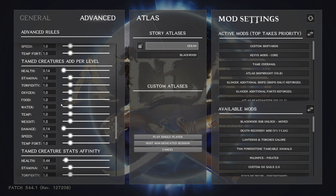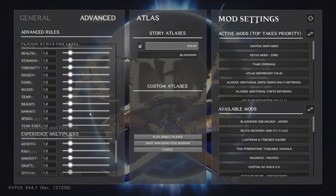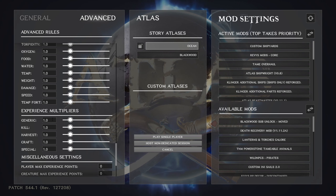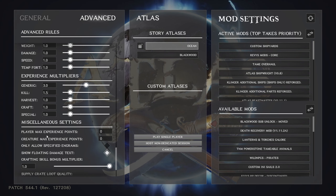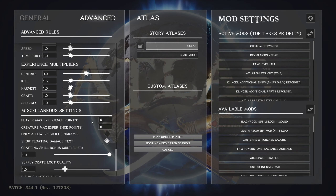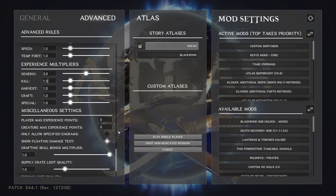Creature stats per level and tame creature stats per level — I leave all this alone; the other changes we've made already impact that. For experience modifiers, generic is bumped up to 3; for killing things, 1.5 — if you're taking a risk killing something, you should get a bit more reward. Harvest, craft, and special I leave at 1. Max experience points for creatures I leave at zero — I don't limit how high you can get.